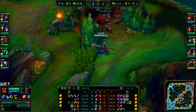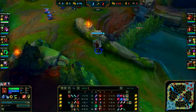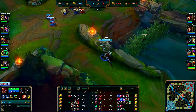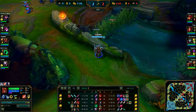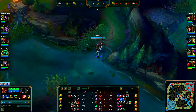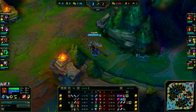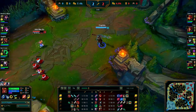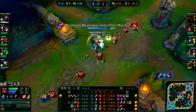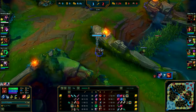I saw the Annie putting a ward down, and I can gank from behind this wall. But we are too far pushed in, so I'm going to loop around — Annie probably won't expect this. It's a pretty easy gank because she doesn't have flash. Yasuo hits his EQ, and then I can hit my EQ, and then it's game over for Annie.